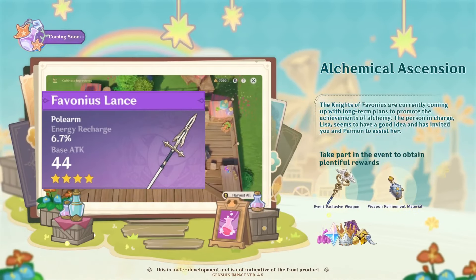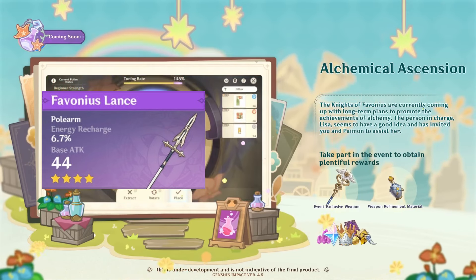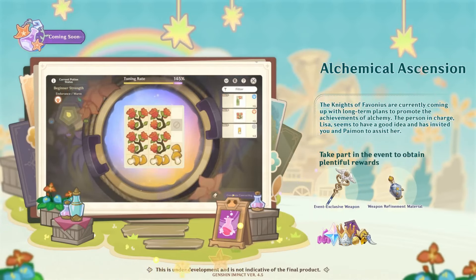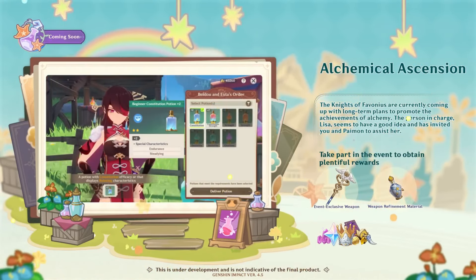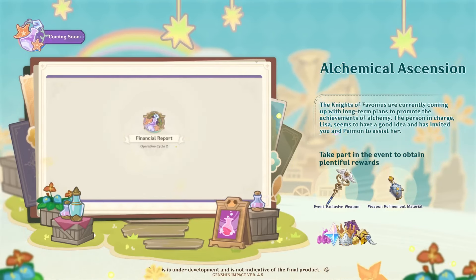However, Furina teams will mostly use this weapon on supports, and if you already have the Black Tassel leveled up, you can choose to keep this weapon benched. For new players though, this will be a strong weapon to level as they don't have many weapons and artifacts to choose from, and it is a comfortable weapon giving both energy and HP required for healers.